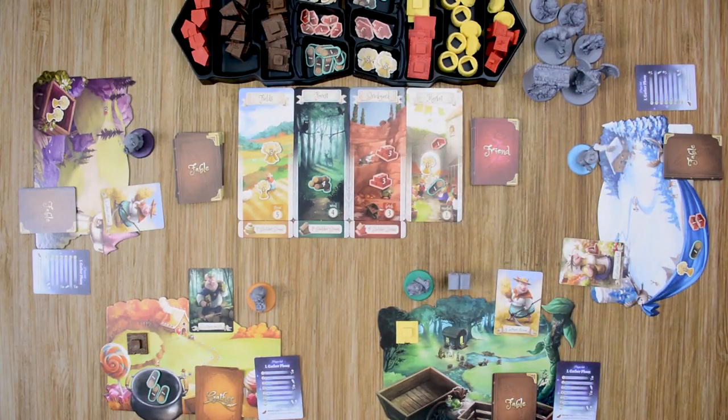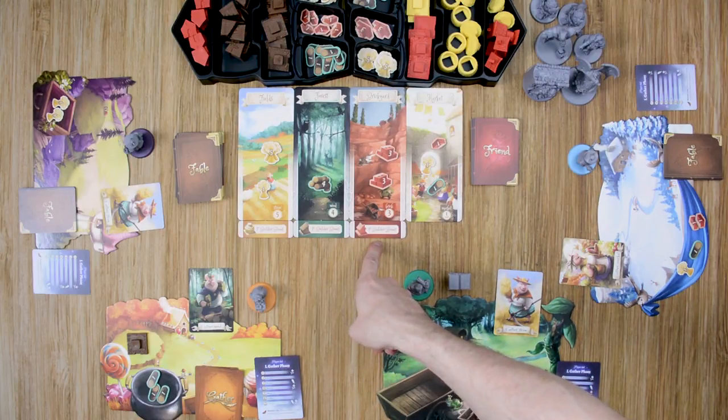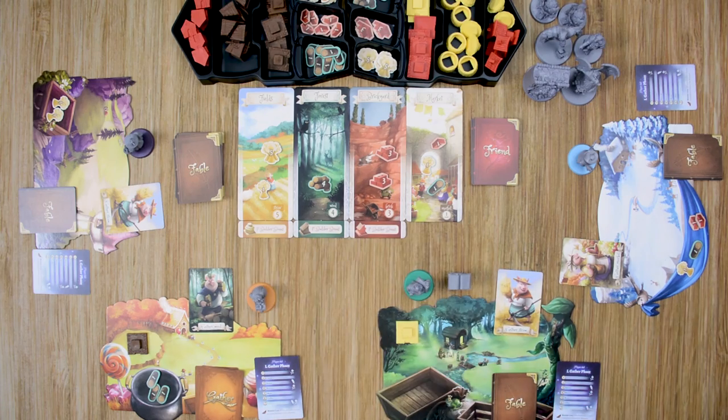At the end of the build phase, if at least one player has completed three houses, the game ends — any combination of house types counts. If just one player has accomplished this, that player wins. If more than one player has accomplished this, the player that has built the sturdiest houses wins, starting with brick, then wood, then straw. If there's still a tie, it'll be the player that has the first builder bonus for brick, then wood, and finally straw.